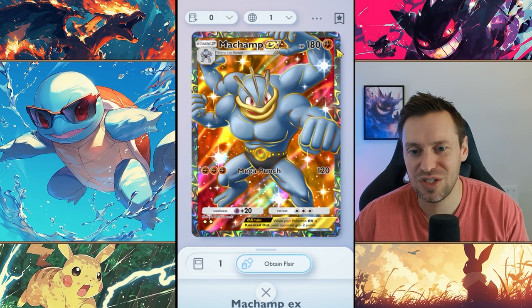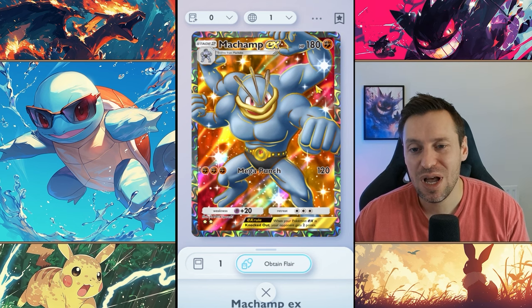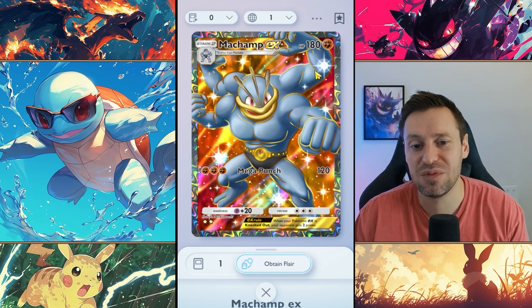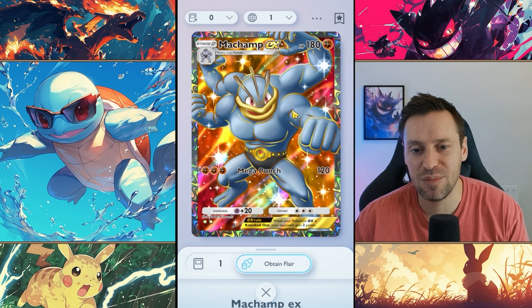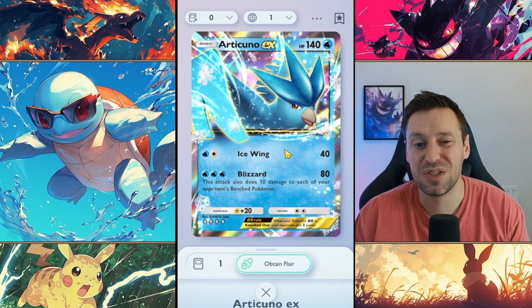Machamp EX — just like Charizard, 180 HP, so tanky. Only three energy to start popping off with Mega Punch for 120 damage, and when you get there he's knocking out most people. Being fighting type is very strong — they probably have the best matchups against other types in the game. Fighting types are so strong.